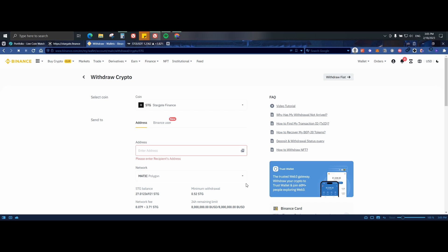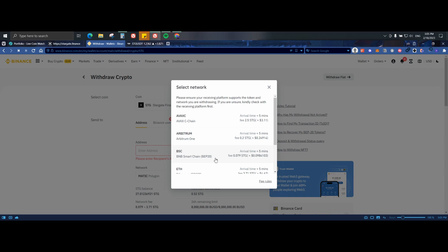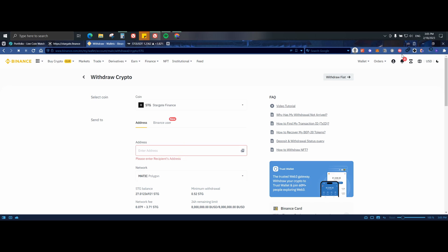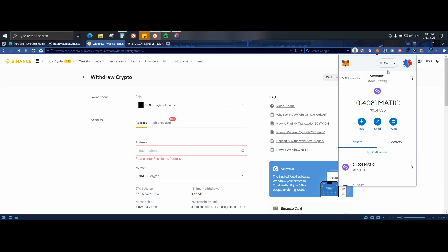The good thing with Stargate is that you can choose Metis, Binance Smart Chain, AVAX, Arbitrum, Ethereum, or Phantom. They don't have Metis on Binance but you can also use Metis. You have plenty of options to get your coins outside of the centralized exchange and send to your wallet. The only thing you need to do is select the network, copy your wallet address, and it will go directly to your wallet.